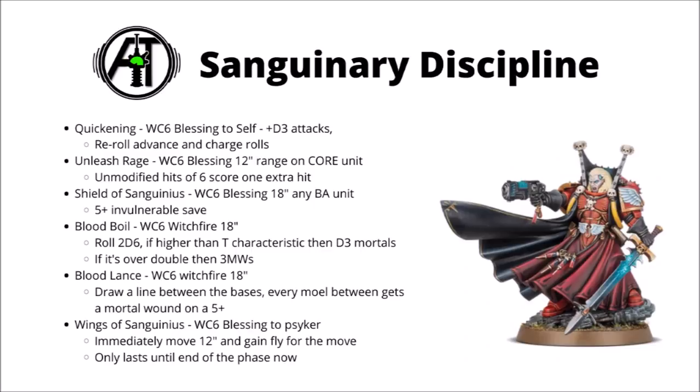Unleash Rage is Warp Charge 6, 12-inch range, targeting one of your core units. Rather than getting an additional attack, every unmodified hit roll of 6 causes one extra hit. It's a bit of a sidegrade — pretty much just as good as before in terms of eventual damage output. If you turn on combos with crazy amounts of attacks — say Vanguard Veterans with two Chainswords, Shock Assault, and Savage Echoes — you're actually going to get more damage output than before because you have more attacks proxying more hits on 6s.